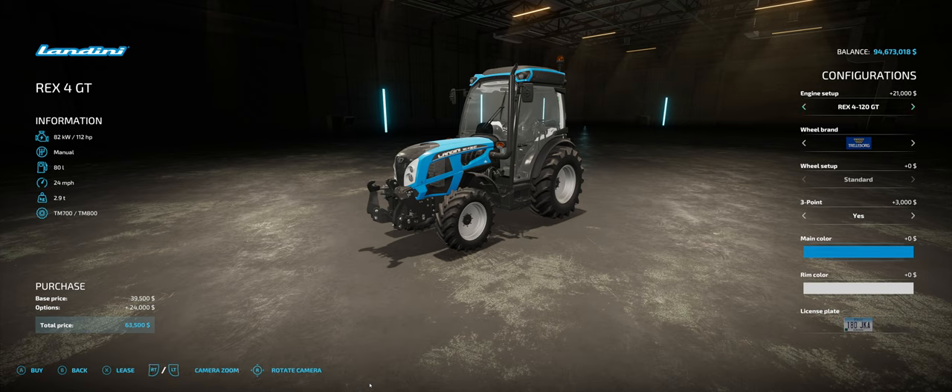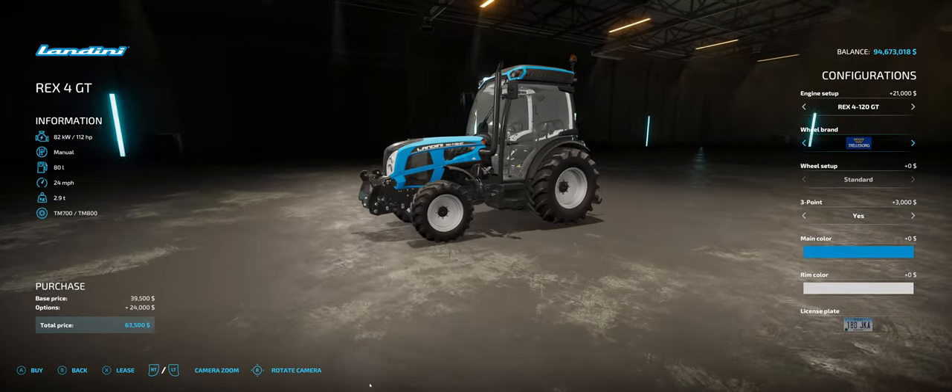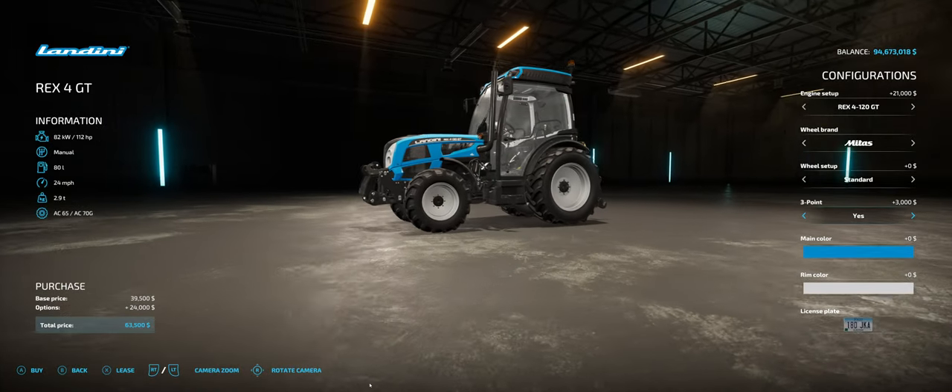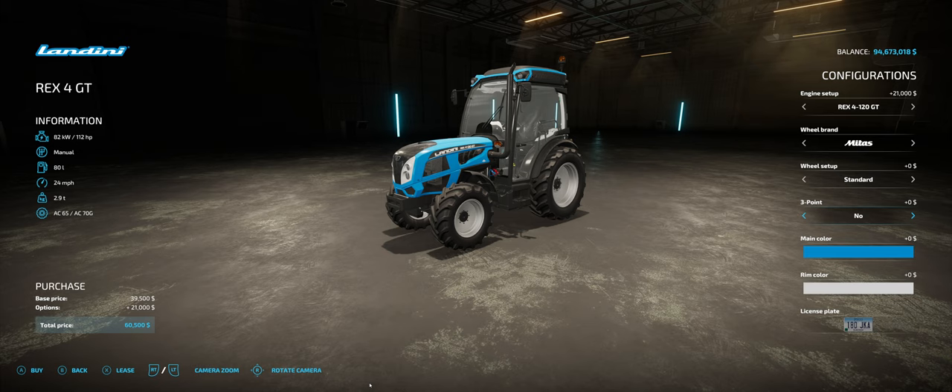Other things to look at in the configuration: you can do different wheel setups — wide tires or standard tires on this tractor. You want to look through all of them because different tire brands offer different types. This tractor does not have a narrow option available, so you can't fertilize with it. In order to do fertilization with crop destruction on, you need narrow tires — and this one doesn't offer narrows. You can also change the front three-point hitch. In America you usually don't see three-point hitches on the front of tractors; in Europe you do.